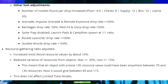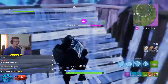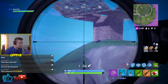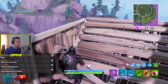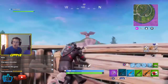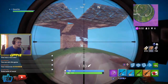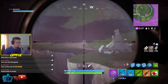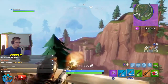More loot adjustments for High Explosives V2: rockets per drop increased — floor gives 4-6, a chest gives 8, a supply drop gives 12, a box gives 16, and a llama gives 20. Grenade, impulse grenade, and remote explosive drop rates increased by 100%. Bandage drop rate minus 50%, medkit and slurp drop rate plus 50%. Spike trap disabled. Launch pads and campfires spawn at a 1-to-1 ratio.